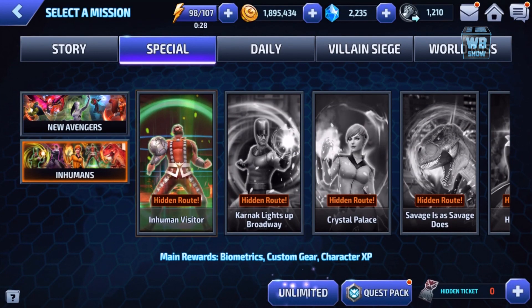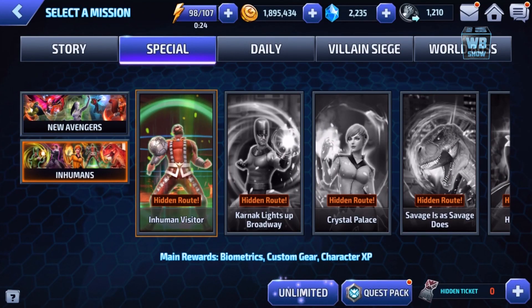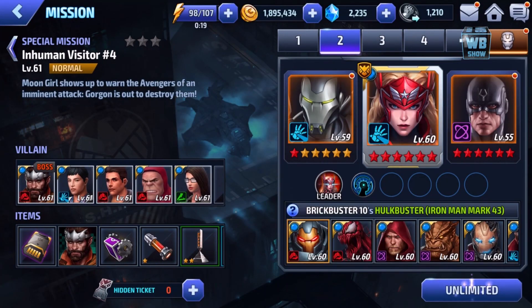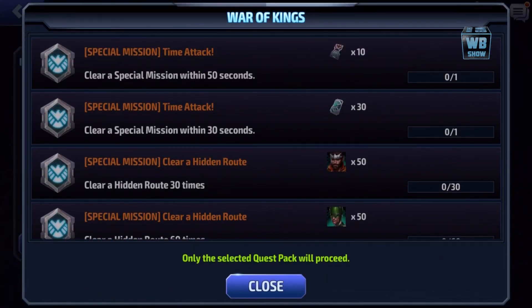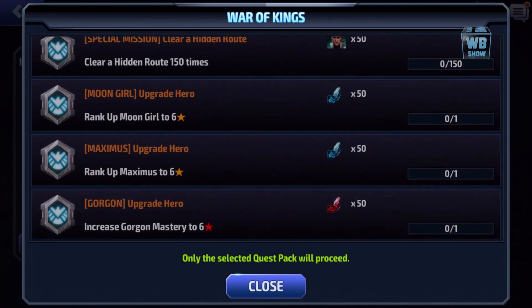They have a new Inhuman quest — this is the new Avengers versus Inhumans content. You can select the stage, beat it, and get character shards from there. They also have a quest pack, which is something strange to me — if you look at it, you get a chance of getting these characters' 50 biometrics.